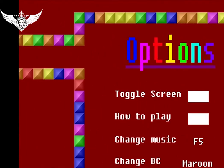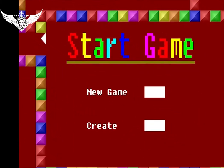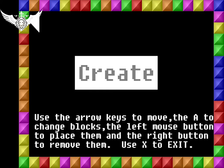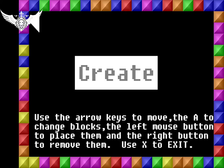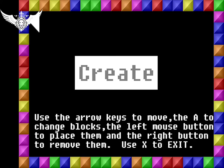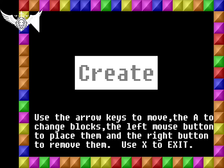And how to play - we already know how to play. Here you have two options: new game and create. In create mode, use the arrow keys to move, A to change blocks, the left mouse button to place them, and the right button to remove them. Use X to exit. Oh, cool! Whoa, this is very nice. Okay let's see what else we get. Now let's put a win condition here - very nice, very nice game.